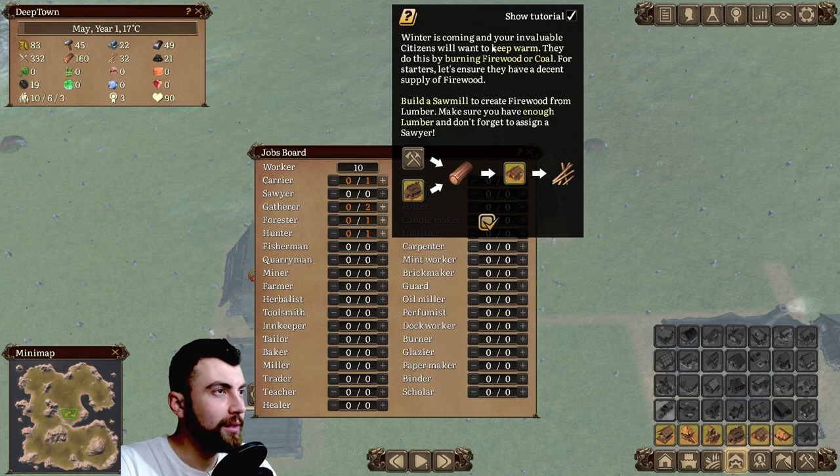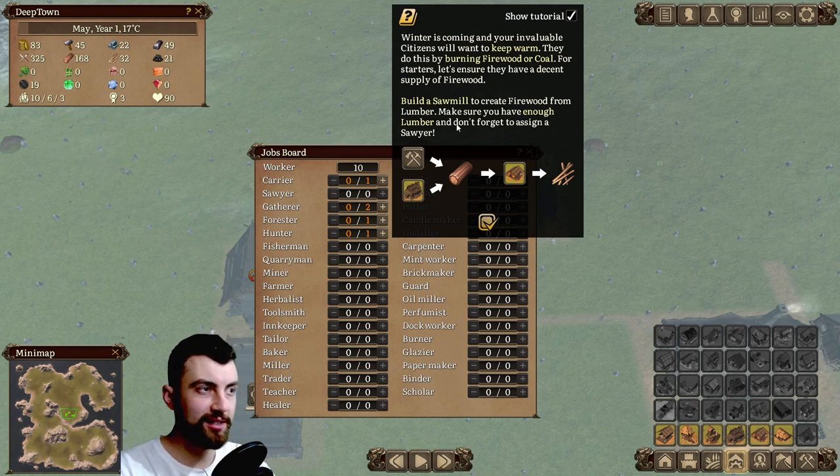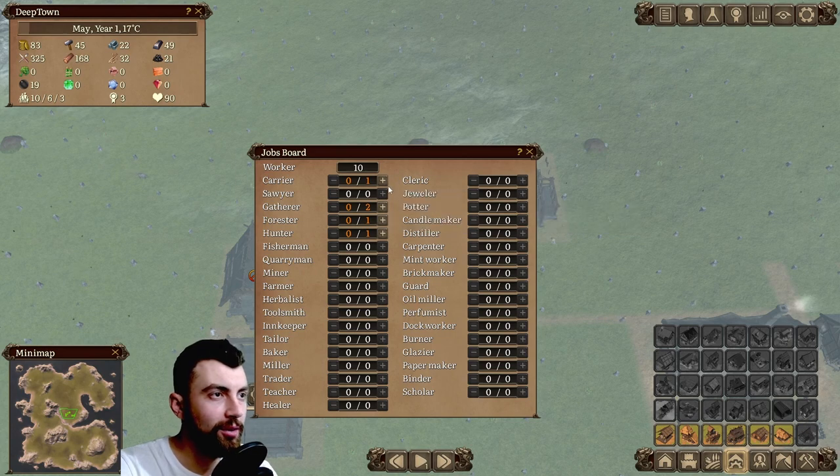Winter is coming and your invaluable citizens will want to keep warm. They do this by burning firewood or coal. For starters, let's ensure they have a decent supply of firewood. Build a sawmill to create firewood from lumber. Make sure you have enough lumber and don't forget to assign a sawyer.